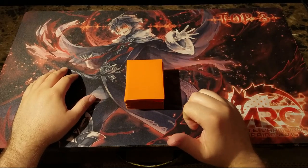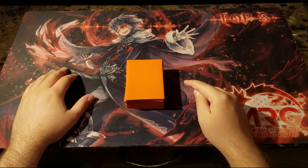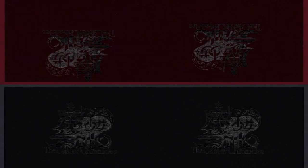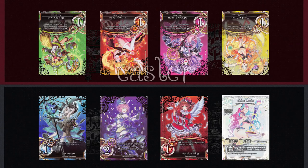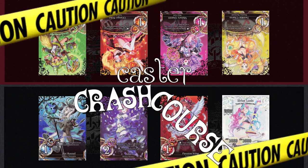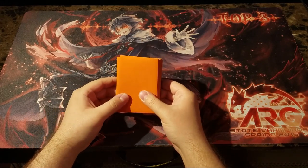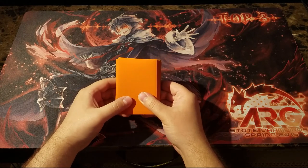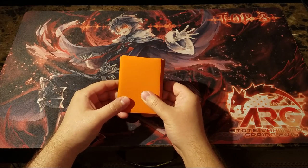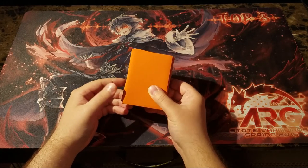What's up everybody, Caster Crash Course here and today we're going to be talking about Yellow Orange Orb Control. This deck got me interested in Caster because it lets you put cards from your hand into the break zone and generate free advantage by your opponent having to swing at you with that. It's really fun so let's go ahead and get into it.